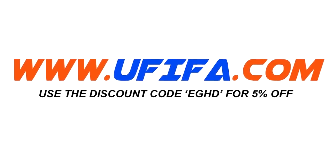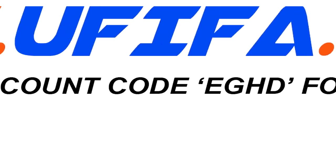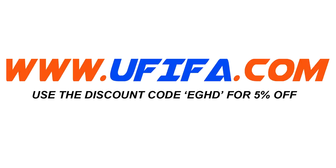For cheap Ultimate Team coins, go check out uFIFA.com and use my discount code EGHD at the checkout to get 5% off your order.